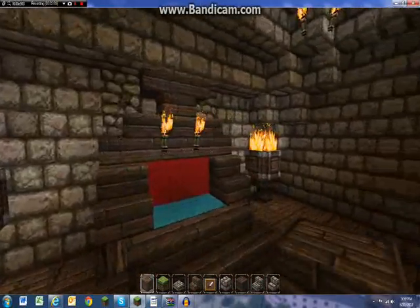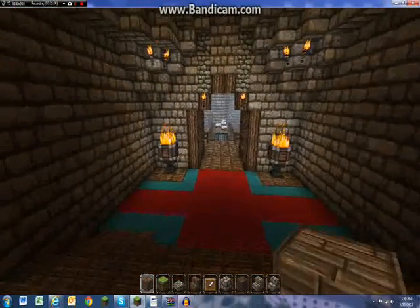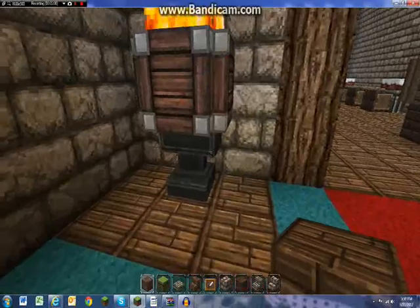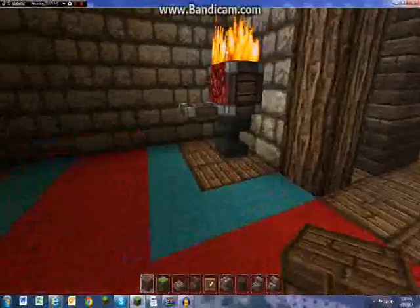So this is the throne room. And obviously this is the throne. And the braziers — I think they're called — with the anvil and the netherrack with the trapdoors.